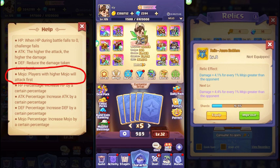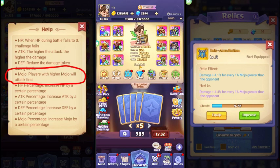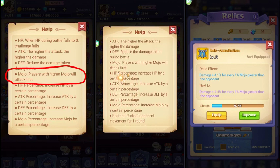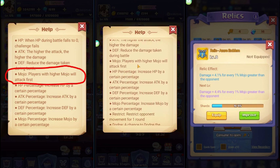Now let's go back to our topic. I'll show you the mojo build and how it works based on my understanding — I'll share what I've learned. First, for the mojo build, you want to set up overpower and base mojo. A player with high mojo will attack first, which can determine the outcome of the duel or battle.